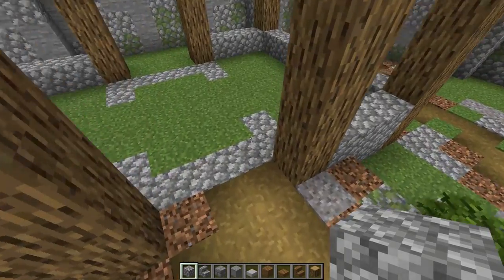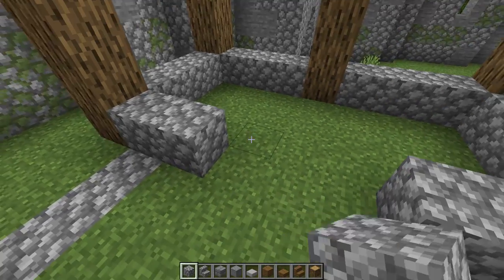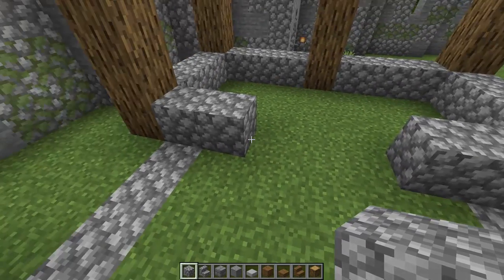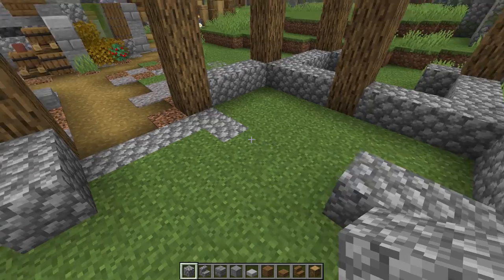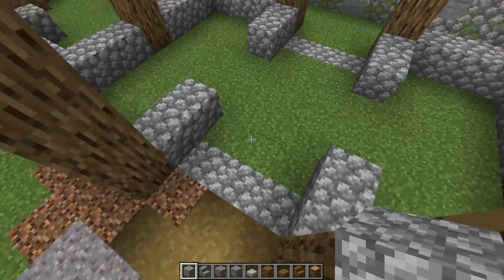Over here we're going to recess this in by one and go an extra one and two right there, an extra one and two right here — giving it a gap of three in the middle. On this corner another one, two, and over here another one and two. Three gapper in the middle, three gapper in the middle — that's looking awesome.